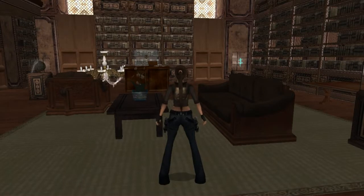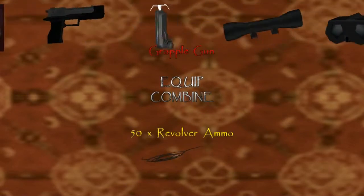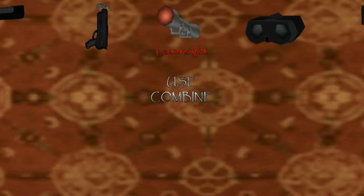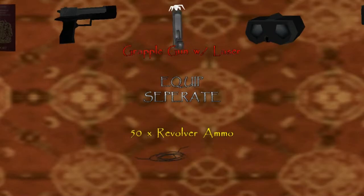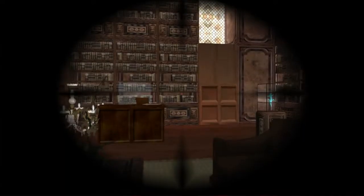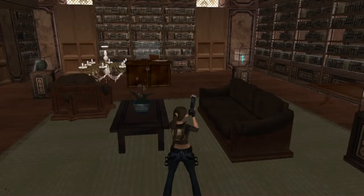Now I'm going to admit something. It took me like 20 minutes to realise that in your inventory you have the laser sight. I saw the grapple gun but I didn't see the laser sight. Anyway, I'm going to combine that with the grapple gun and then equip it, because if we look up in the ceiling there is the grapple. We shoot that and a rope lowers. If I can get this thing to work.